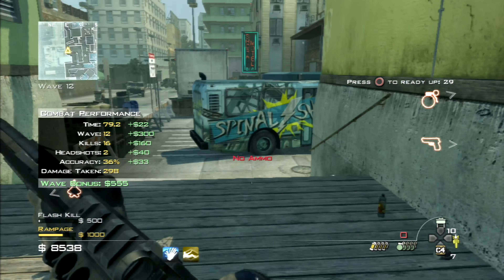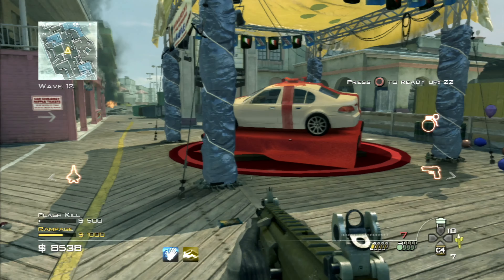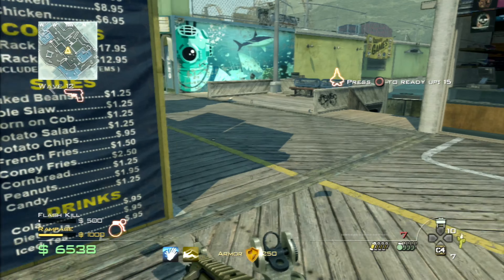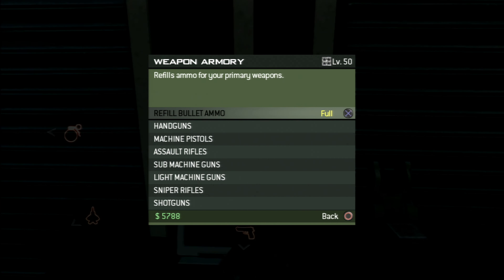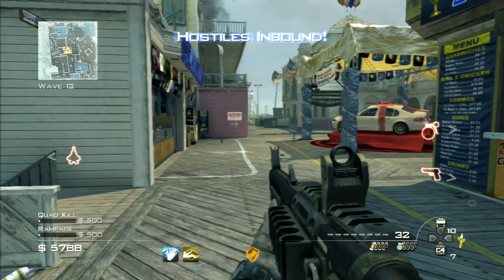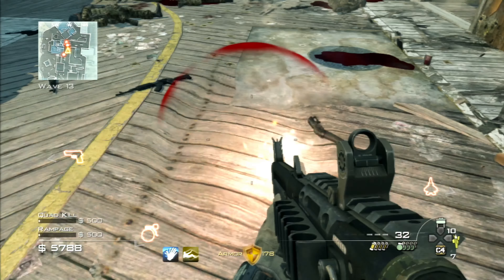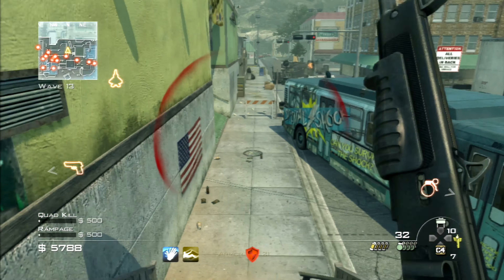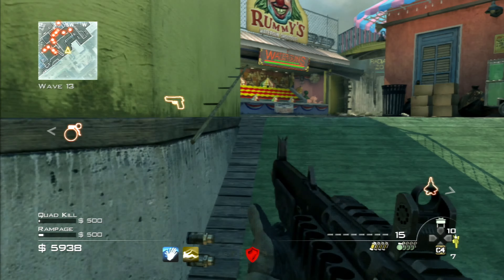I'll do a quick ammo refill since I haven't got enough ammo to last another full wave. I'll buy some body armor as well. Chemical trap — at least they're not claymores. I hate it when enemies set up claymore traps. I've nearly lost my armor already. I think I'll need to get rid of this weapon after wave 14 — when things get tougher it's going to be harder to use.